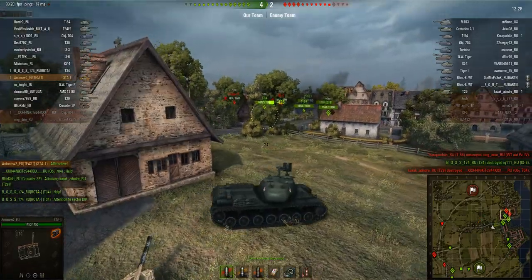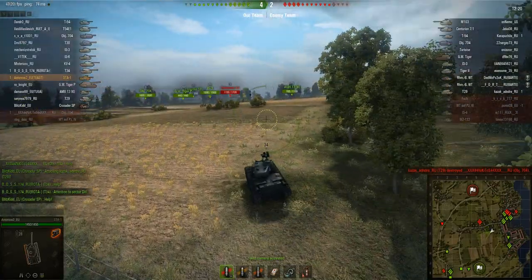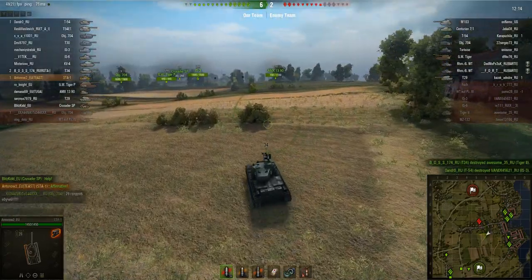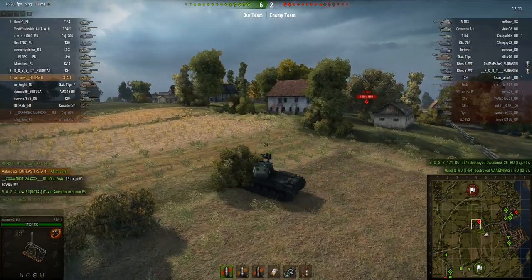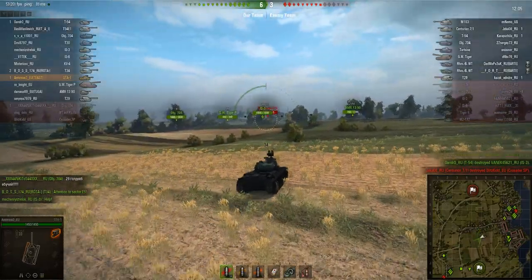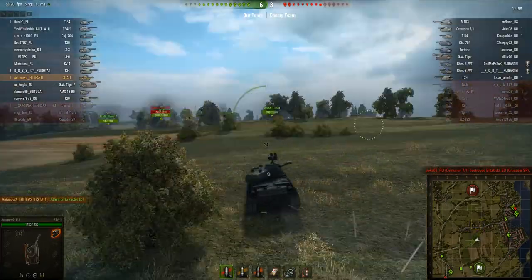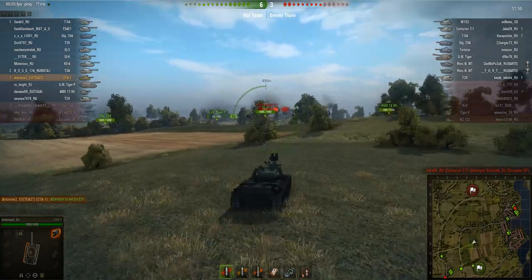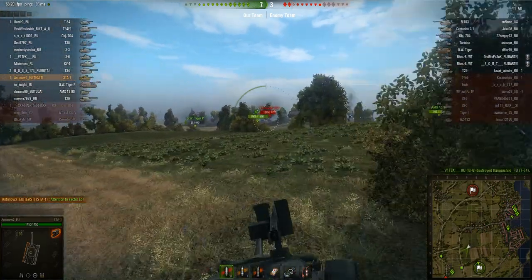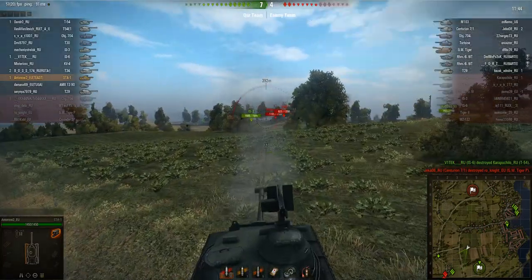I can't get any shots in on the Tiger II — heavy tanks are taking damage — but now I decide I've got to get over there and help. There's a Tortoise over there and I don't want to stick around with that M103 poking the ridge. I'm pinging the map warning about the M103 — I'm not going to face that tank one-on-one. I try some cheeky shots on the Centurion but he drives into cover. I fire clutch and land 230 damage — just below average.